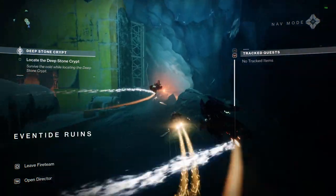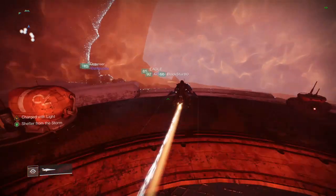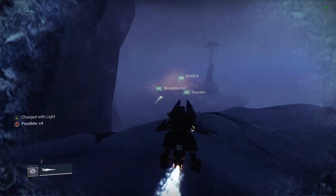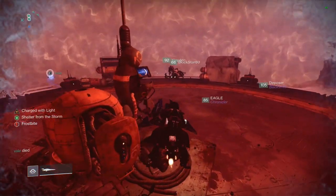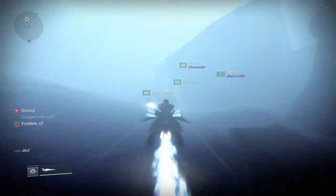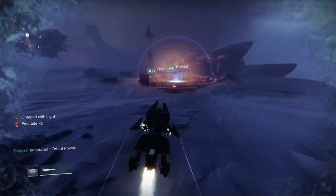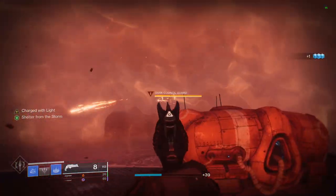You'll approach an airlock which will have the first encounter. The goal here is to survive the cold and make it to the end of the blizzard. You'll know you've made it to the end when you reach the bubble with the two Brigs outside and the airlock next to it. To do this you'll either use the Pikes that are provided or just use your Sparrow to navigate through the storm from bubble to bubble. Your Sparrow is actually much faster and easier to use.